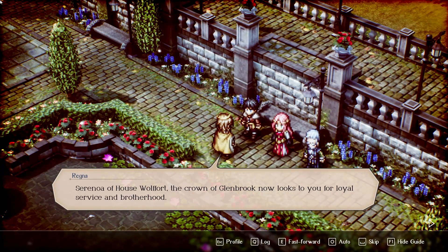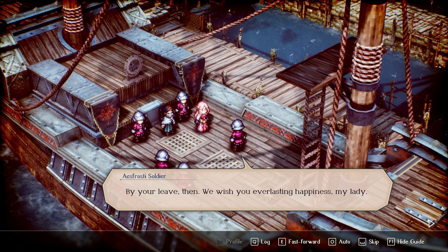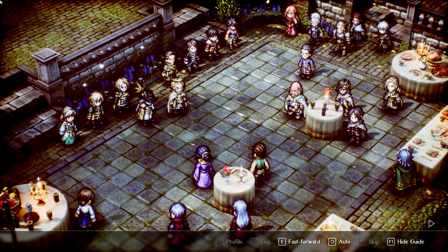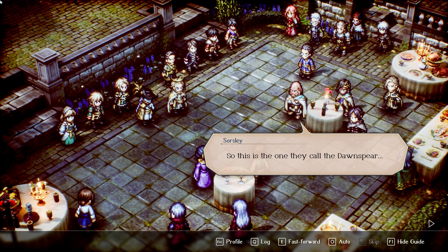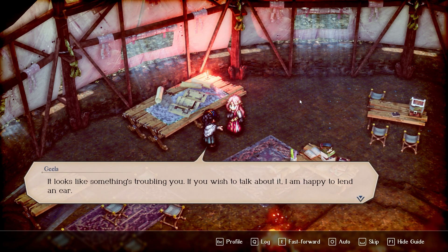Years have passed since the Salt Iron War threatened to engulf the continent in blood and despair. Now, all the super-powered nations are working together to establish a mine as a symbol of unity and peace. But unfortunately, a series of events will unfold, shatter this apparent normalcy, and reignite the flames of war. Triangle Strategy tells the story of the young heir to Glenbrook Kingdom's House Wolfhort, Serenoa.